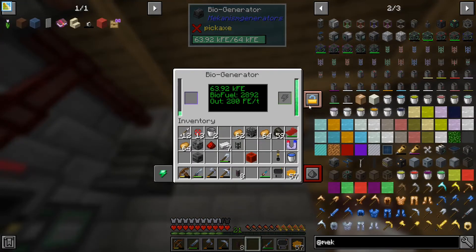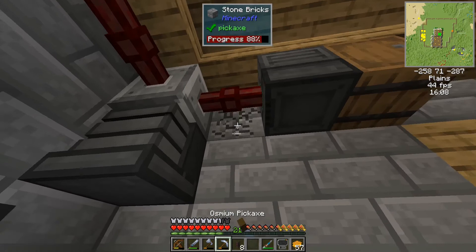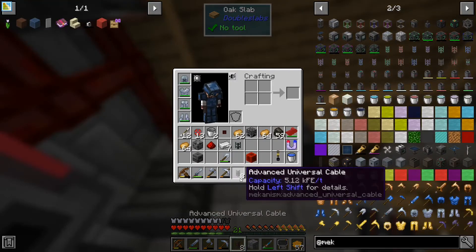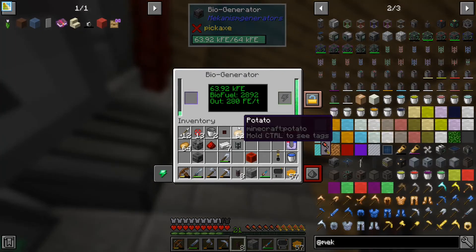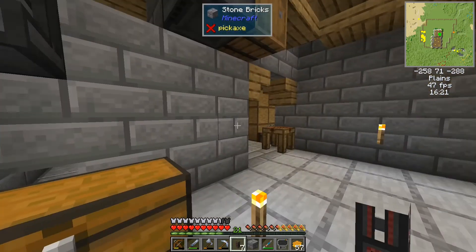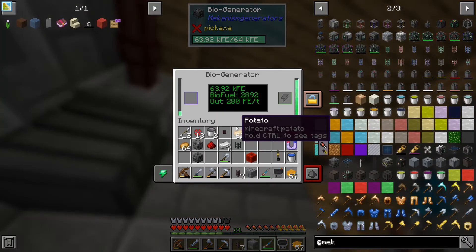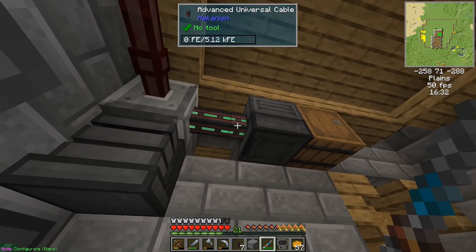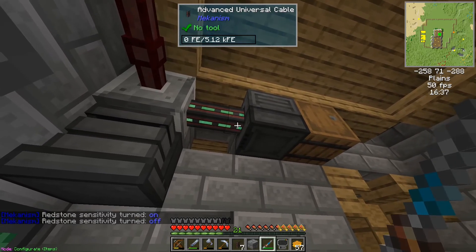I'm not sure that seems to be doing stuff — it's not using anything. Let's get rid of that — oh, made a hole in the wall there. Let's use the Mekanism one — it's me throwing things all over the place. Nope. And turned — I don't want it redstone sensitive.